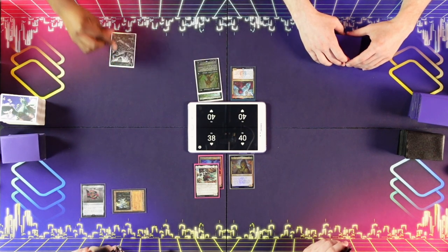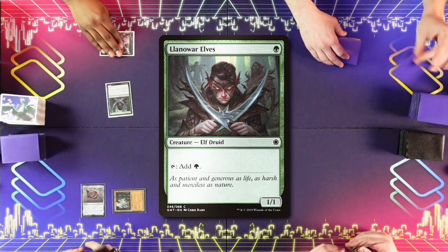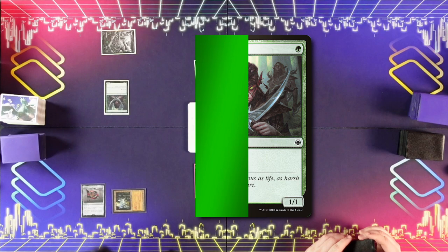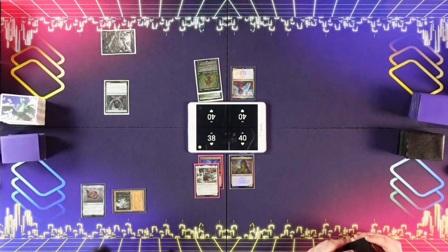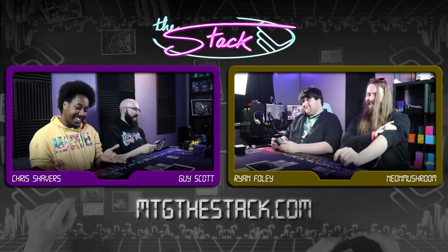Still breaking in those fingers. Here's an elf. Oh wow. Oh, you're going to hate this. Are you about to Skullclamp that? Let me have my land drop. I'm going to play an Arid Mesa and pass.